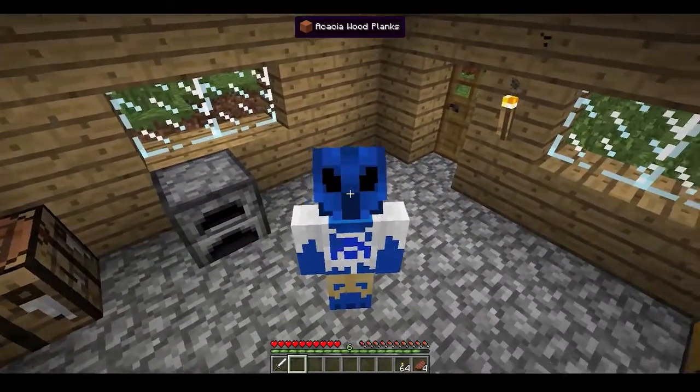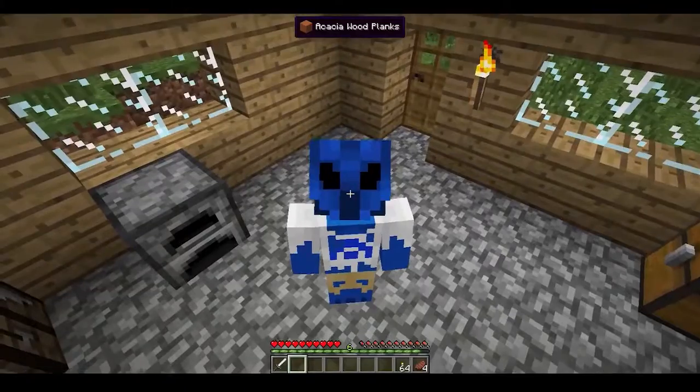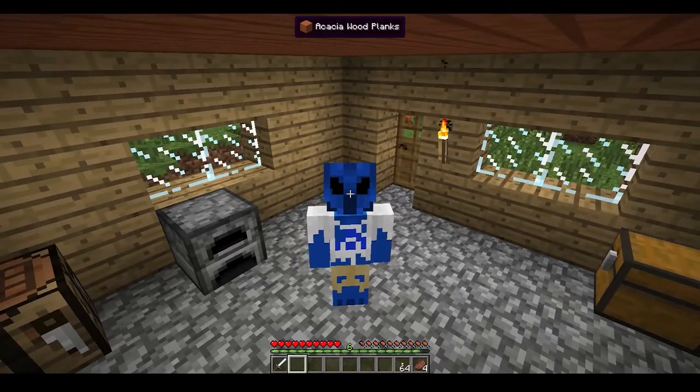A witch's oven is very similar to the furnace, like you can see right there beside me. Except it doesn't smelt ore, so you can't put ore in it. But it does cook food, so you can put food in it and cook it like a normal furnace. You can also put wood in there and get charcoal from it. You can even put saplings in there and get new items you need for different spells and potions — I think it's wood ash — which is a reagent you need for different spells.